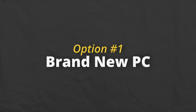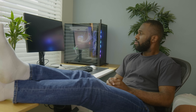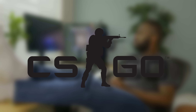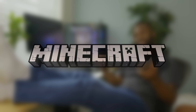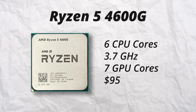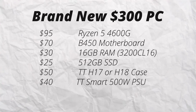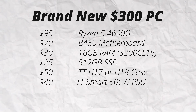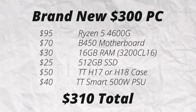Now let's get started. The first option is to just build a new computer for $300. For people that play games like CSGO, Valorant, Fortnite, and vanilla Minecraft, this is a decent starting place. I recommend the Ryzen 5 4600G APU, which is a processor and a video card smashed into one. Combined with 16 gigs of RAM and fast memory, you'll get yourself a pretty casual yet respectable gaming experience.